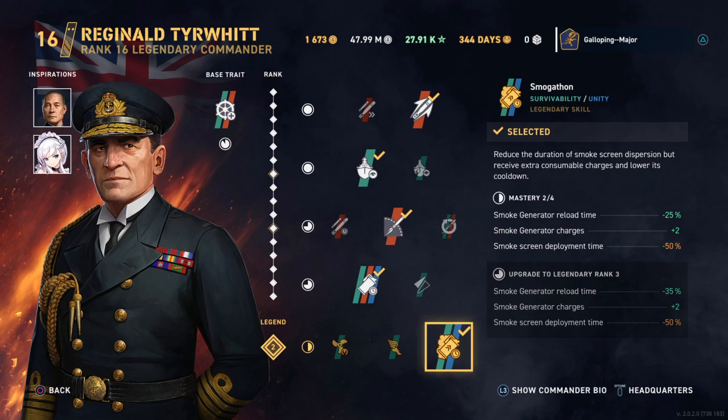For the legendary ability you'll want to go for Smog-a-thon. This improves the amount of smoke charges you get at legendary tier 2. Rather than having 2 base charges, you can go up to 4. This is one more smokescreen than you can get with any of the other commanders.